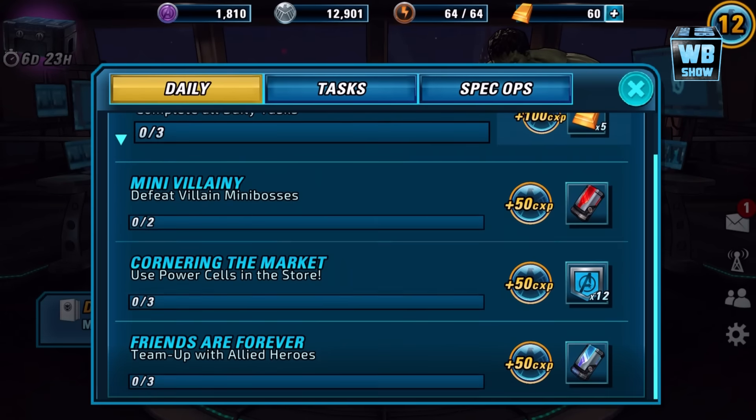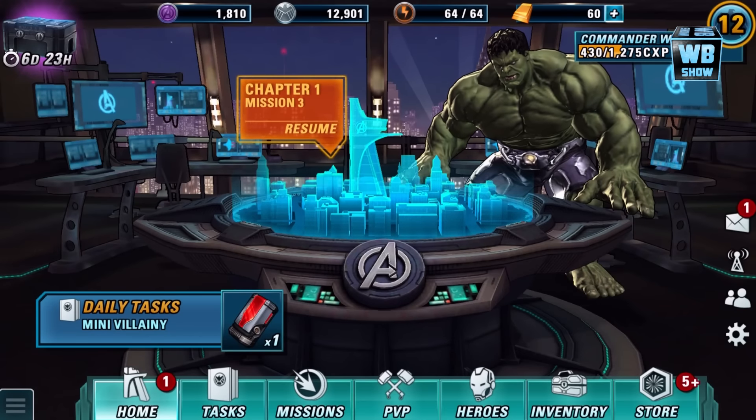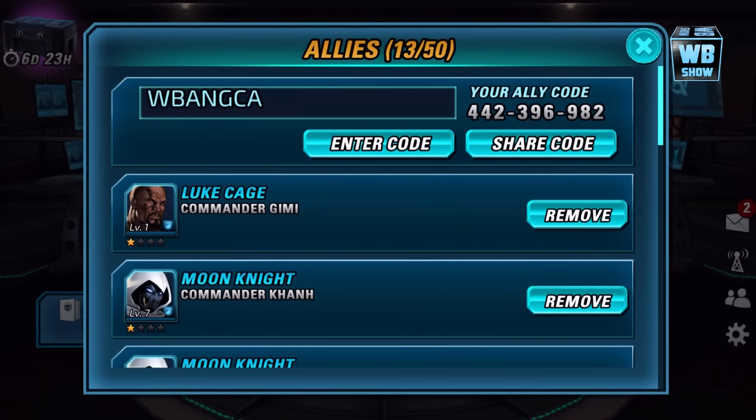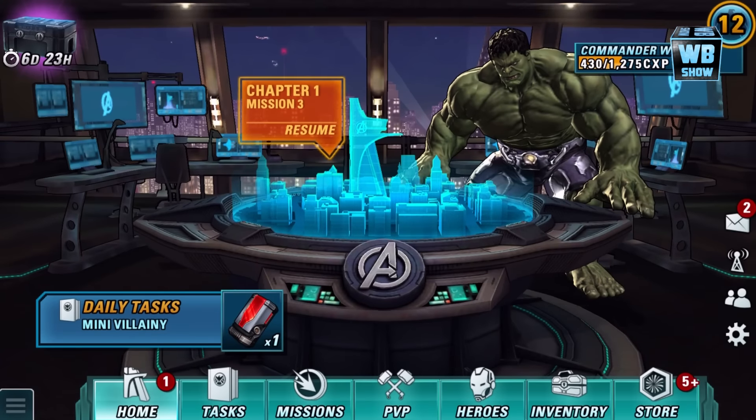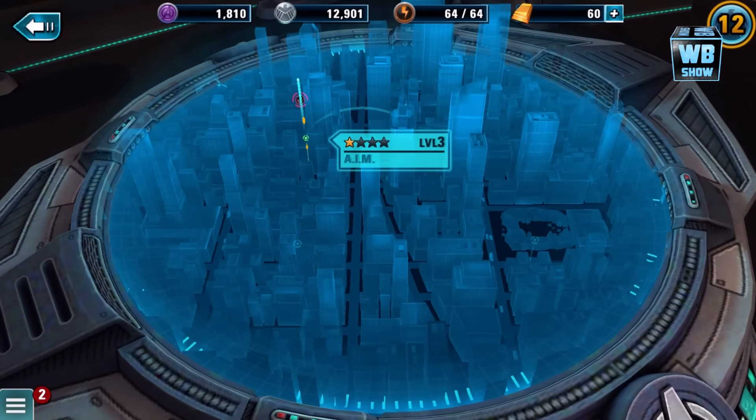I haven't done most of the stuff. Friends Forever — now if you want to add me, let me figure out how. There's my ally code: 442396982. So that is my friend's code. But I got stuck — I was playing a chapter, I don't remember which one, but I got stuck.